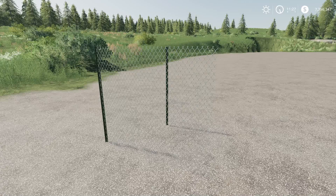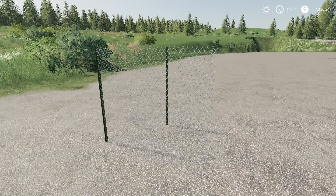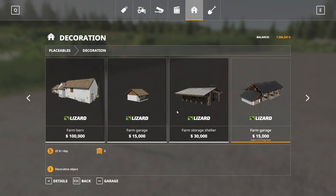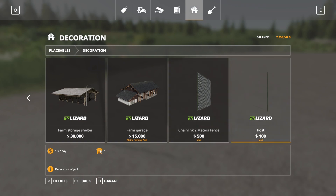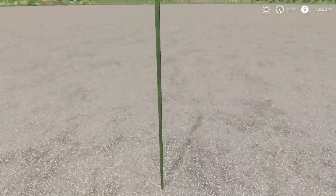Next up, our final mod for the day is the 2-meter Chainlink Fence by XBlazeJEWX. 0.39 megabytes to download for all platforms. Each item in this pack is one slot — there are two things in the pack: a fence and a post. Under decoration at the very end we have the 2-meter fence and the post. The fence is $500 to buy with $1 a day maintenance; the post is $100 to buy with $1 a day maintenance. I have the fence up front and the post in the back.